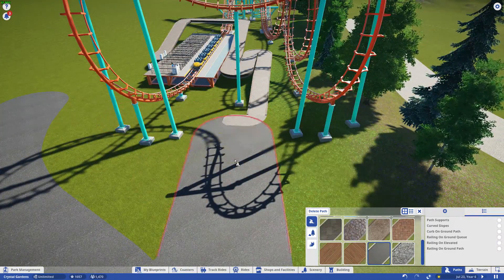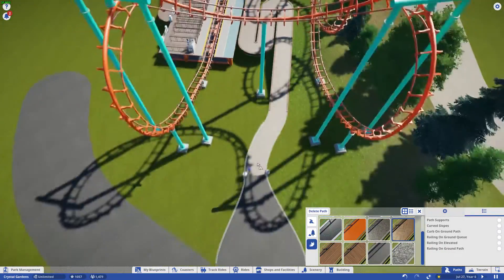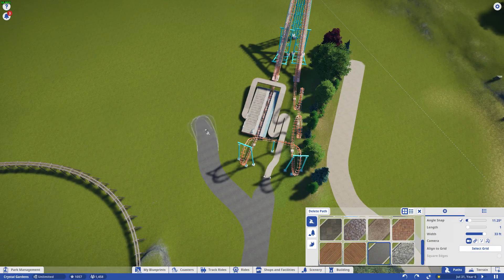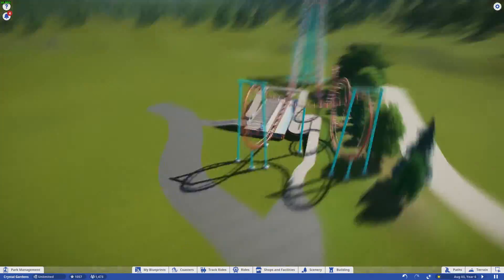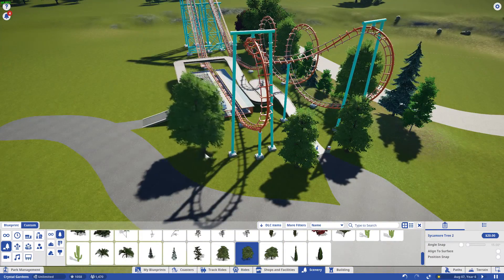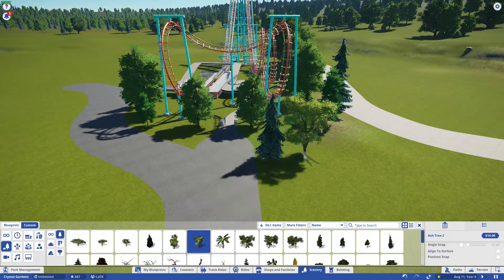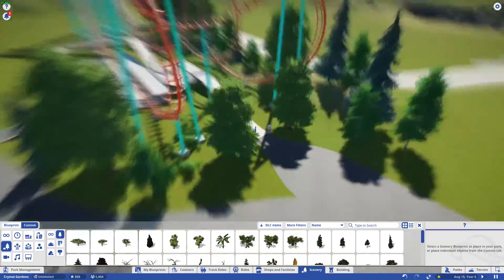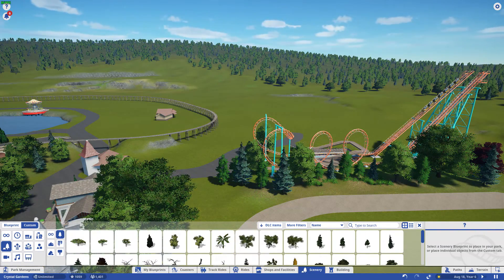Boomerang coasters have been around for a long time - they're a great, cost-effective addition to a park. I placed this one in this specific area for two reasons: one, you get a great view of it from outside the park in the parking lot, you can see the loops and the Cobra roll. The other reason is as you turn right heading down the path from the entrance plaza, it is one of the first things you see - the Cobra roll looming over the path with the entrance right underneath it.